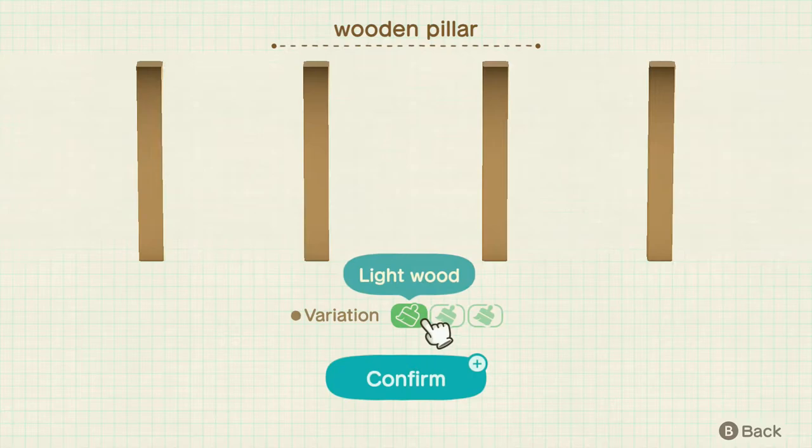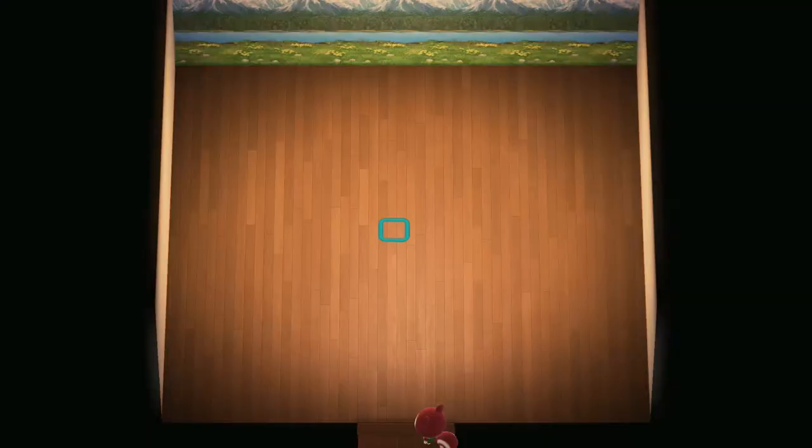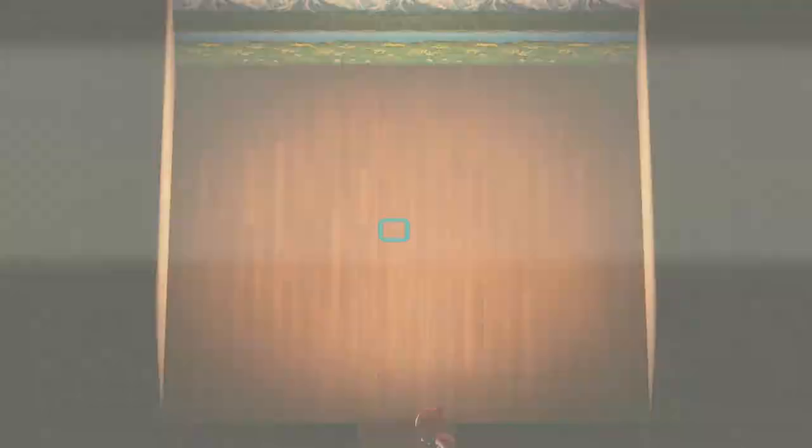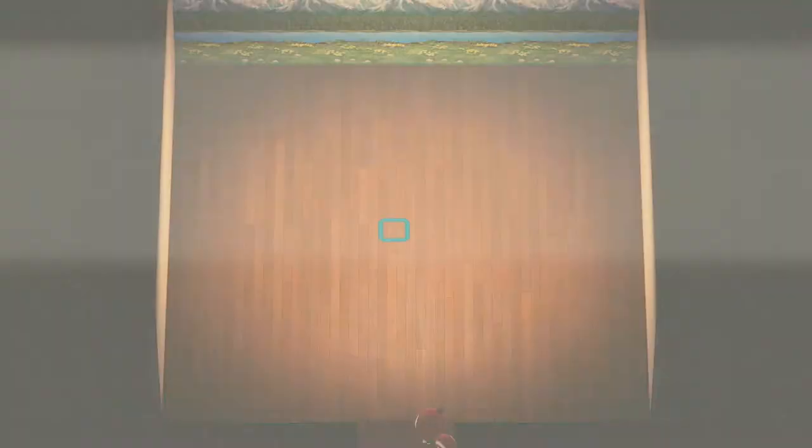The first thing I wanted to show is that the columns and countertops have a lot of different variations. My favorite is the wooden pillar, which comes in three variations. Then the concrete pillar with no variations. The brick with three. The simple pillar has a ton of different colors, which could look really good on a kidcore island, for example. And the steel pillar has no variation, and the marble has three.